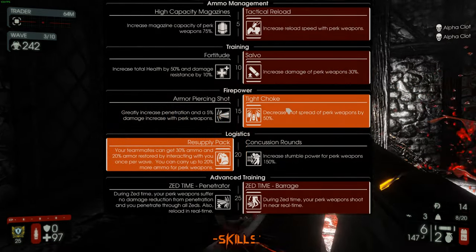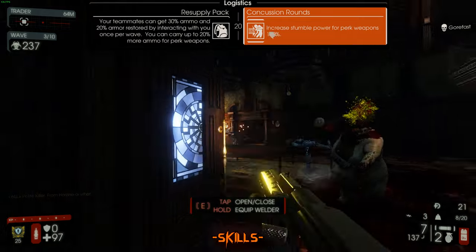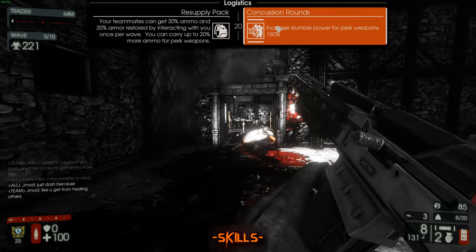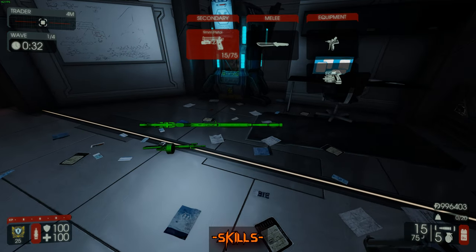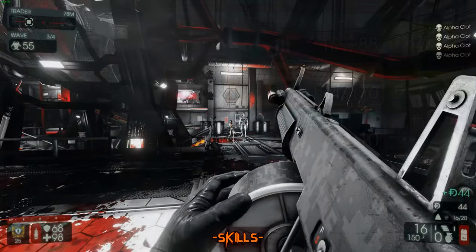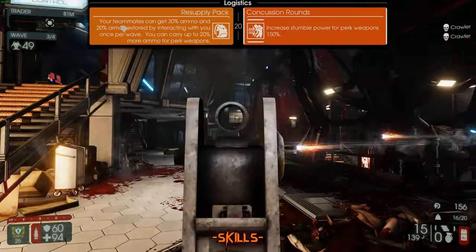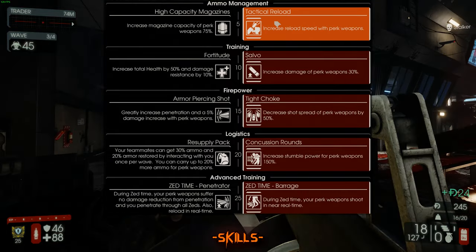For waves one through six, you want to be taking Tactical Reload, Salvo, Tight Choke, Resupply Pack, and Barrage. After wave six, I would recommend dropping Resupply Pack and switching to Concussion Rounds. This will help you take down fleshpounds and scrakes a lot easier — it makes them stumble, giving you that buffer time to get another shot in. During trader time, refill your guns, drop them, swap to Concussion Rounds, then pick them back up to keep the 20 ammo bonus.